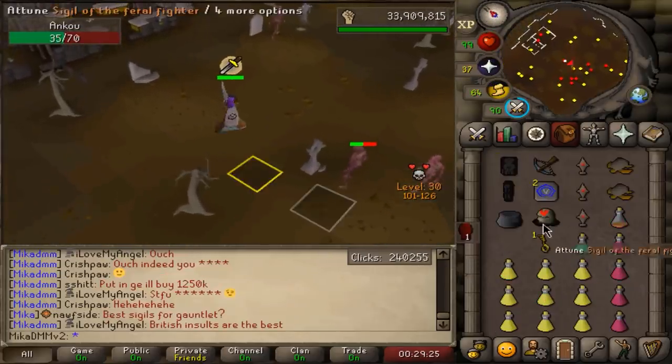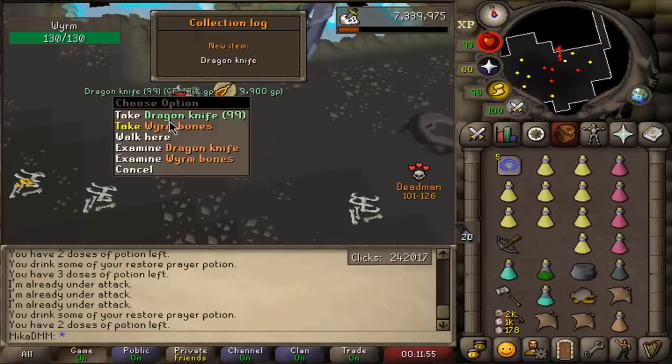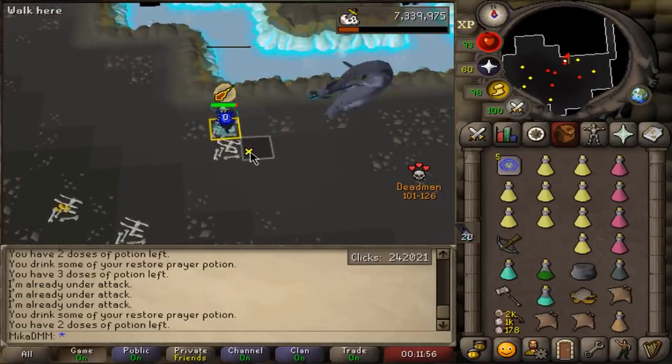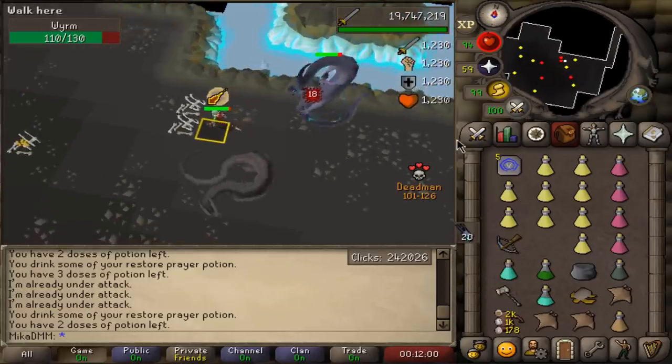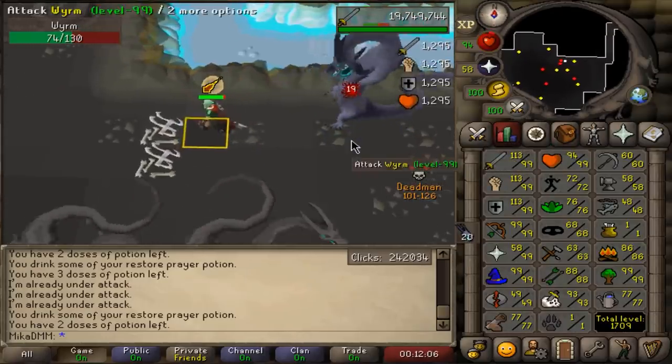Sigil of the Feral Fighter - that's going to make me bank right here. Dragon knives - that's amazing, they're like 4k each so that's like a 400k drop right there. Nice, and I'm almost done with the task, so then we can try actually doing smoke devils for the first time - that will be sick.